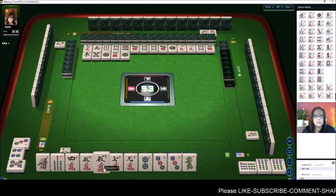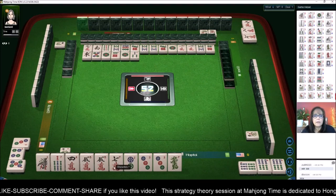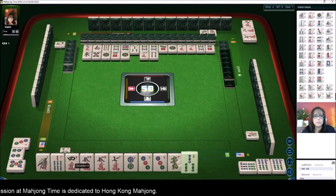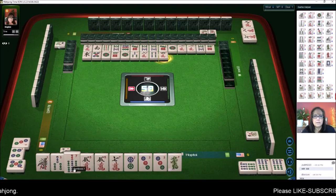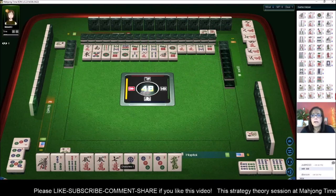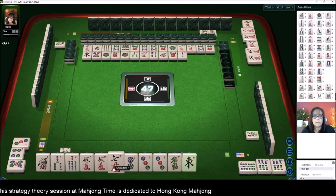Let's throw the nine crack. The player to my right has a chow, so they're probably going to be in cracks. I think I will get rid of my cracks early before they have time to collect, and we'll focus on bams and dots, because they can chow off of me. Let's get rid of the four crack characters. There's a chow — one bamboo. Any crack is going to be a risky discard; I want to get rid of the cracks before they're ready. We're going to pong, so we'll pass and keep that, then get rid of the seven.